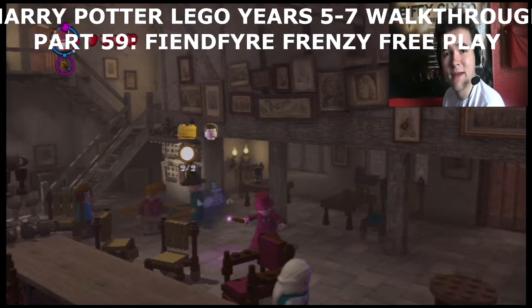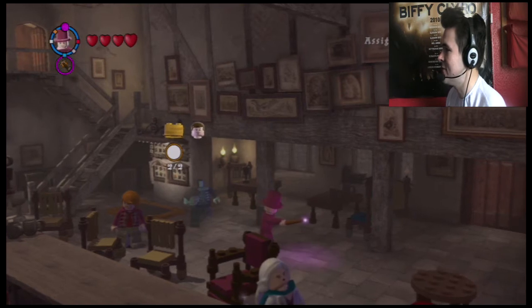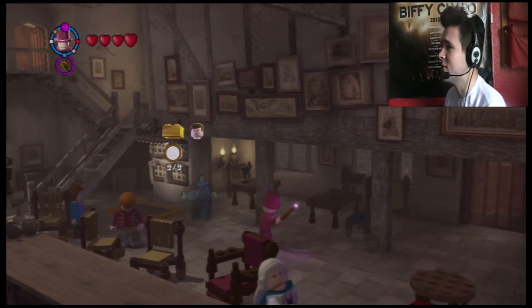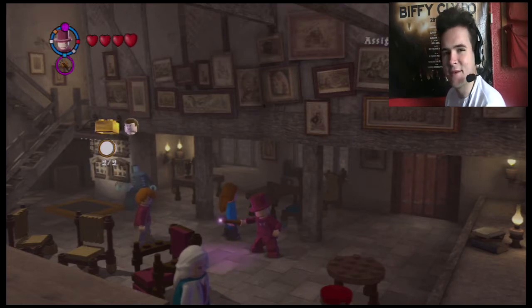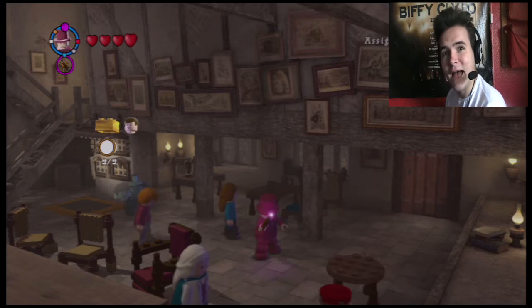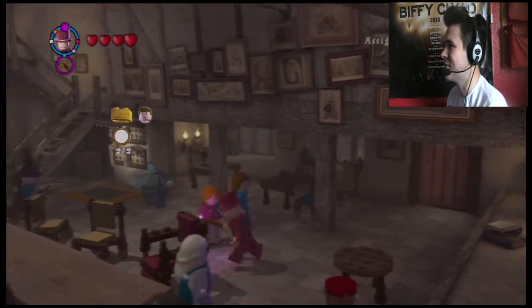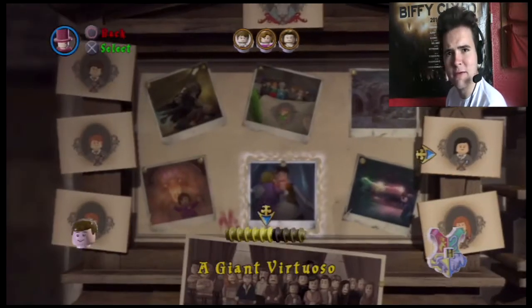Hello and welcome back to more Lego Harry Potter. My name is ZeppelinG9983, and in this part I am Daedalus Diggle, showing that you can be a proper wizard and still wear a dashing burgundy top hat. People sort of forget Daedalus Diggle, but I think his sense of loyalty to Harry Potter is really admirable. So I thought I'd give him a go as we do level 4 of Year 7 Part 2.